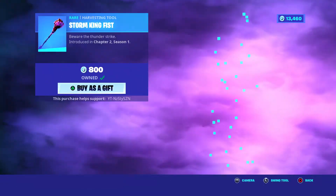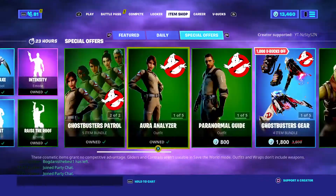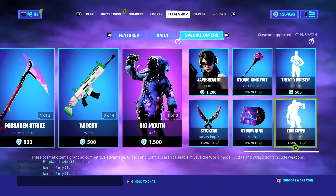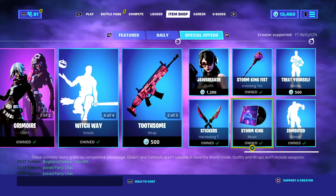Storm King Fist 800 — it's not actually that bad a pickaxe, it's a little bit big but I like it. We've got the Storm King Lobby Music. Treat Yourself Emote for 500 and Zombified for 500.